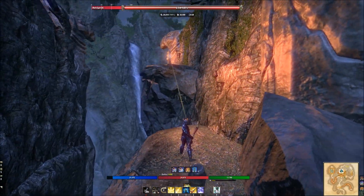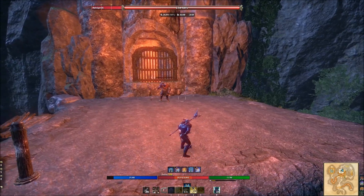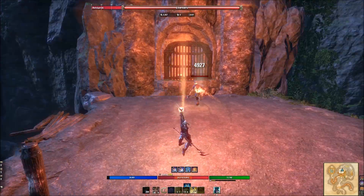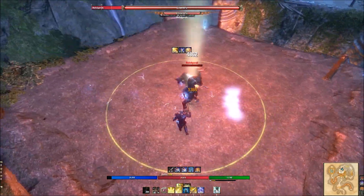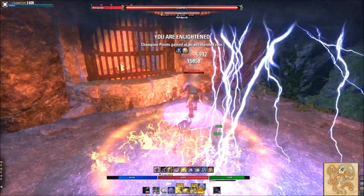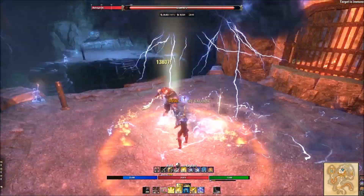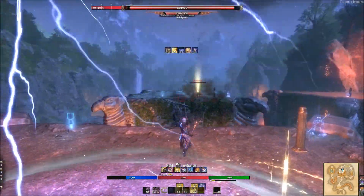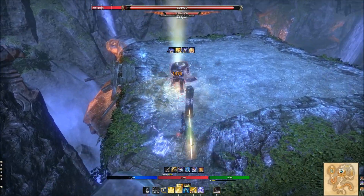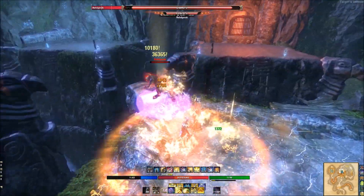Grappling up to the first real boss here. I use an ultimate too early — same thing: shield first, Elemental Drain, fully charged heavy, and a Purifying Light. I would highly recommend not dropping your ultimate right at the start because he sprints out of it and then jumps away. Use your ultimate once he's locked in — you'll get 8 to 10 seconds where you can do damage the entire duration.